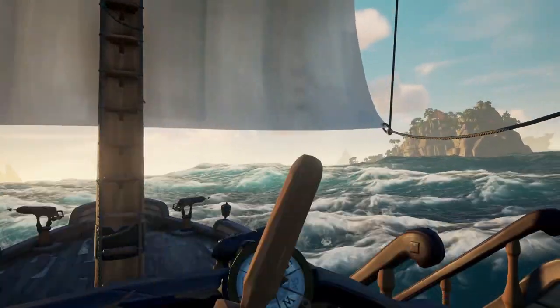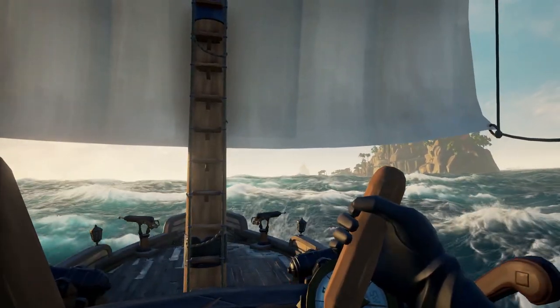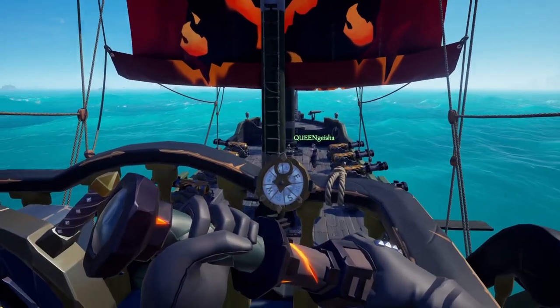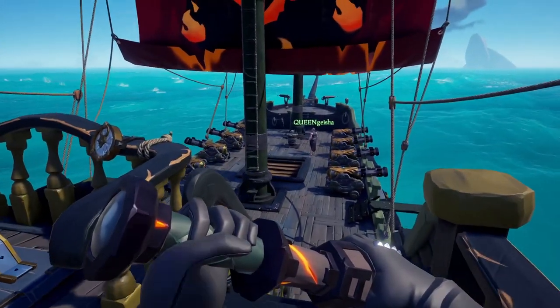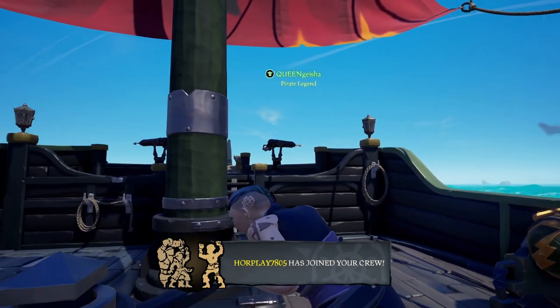From there, straighten the wheel and you'll be on your way. This technique can be performed on ships of all sizes. However, on larger ships like the Galleon, it's important to coordinate anchor drops and wheel turns with teammates, as it takes much longer to turn the wheel all the way to one side, as well as raise the anchor afterwards.